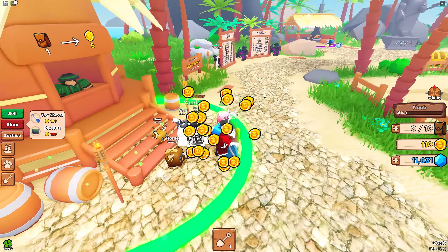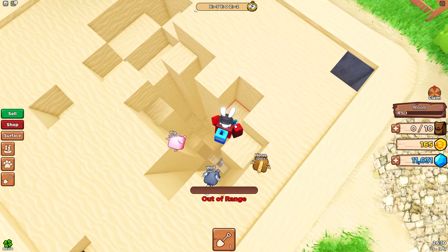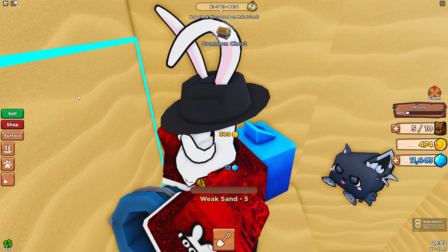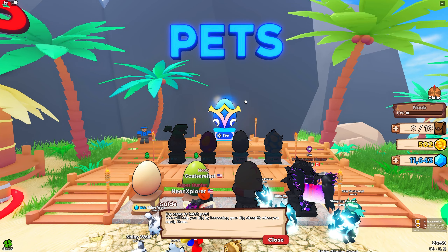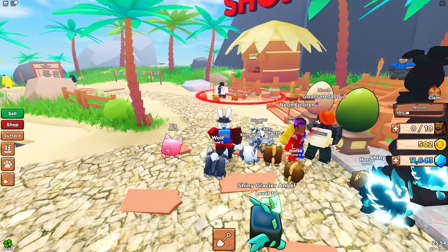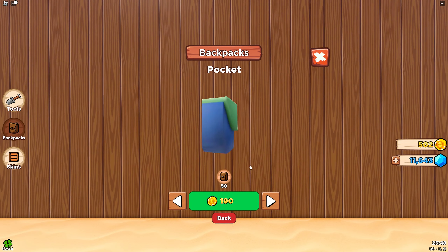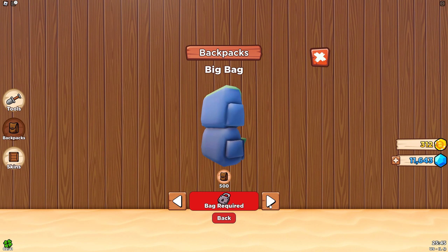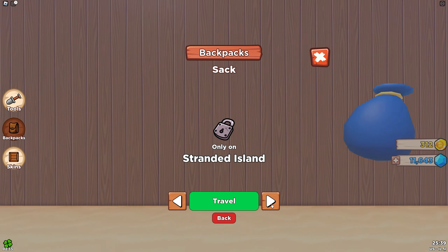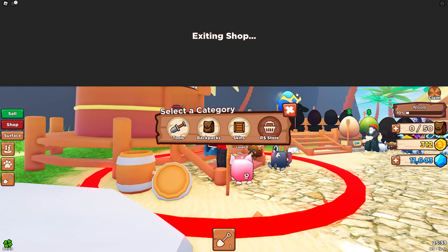With the pets we have right now, we're kind of auto-filling the backpack, so maybe it's important to do our backpack first. There's a chest over here — a common chest, 300 coins, perfect. Let's sell really quick. Let's go to backpacks first and grab the 190 backpack. Oh, you need to unlock the previous one before you can move on — that's pretty cool. There's an infinite one for 799, but I'm not gonna do that yet.